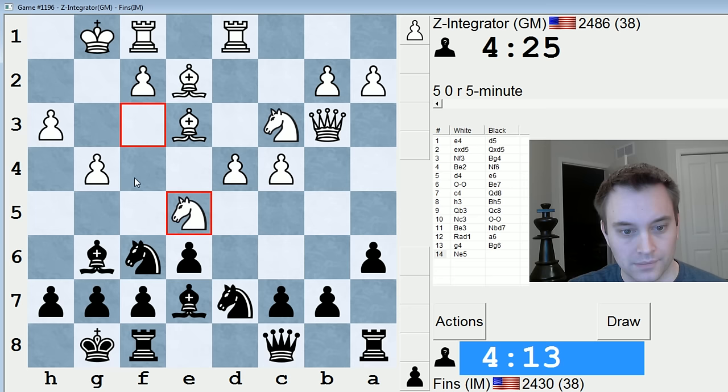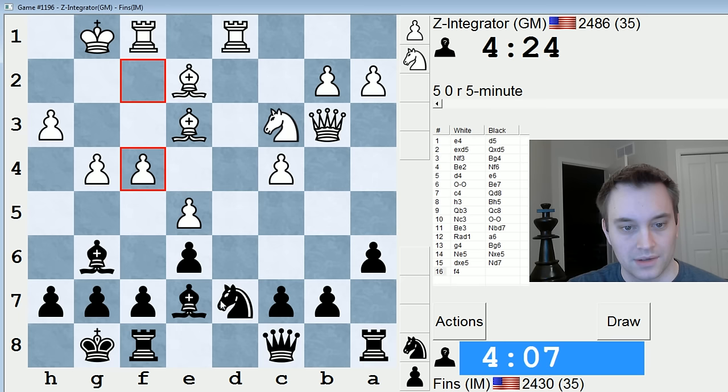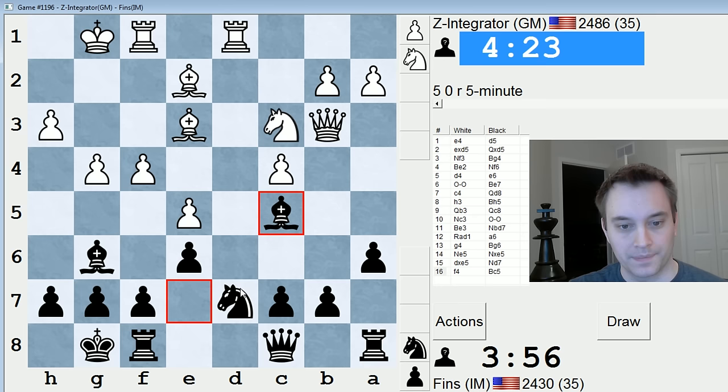I have options there. Maybe Bc5? Yeah, let's do that. There's also Nc5 right here. They'd have to play Qa3? Somehow that looks very suspicious for them, but I don't see any way I can punish that. Let's go Bc5 instead.